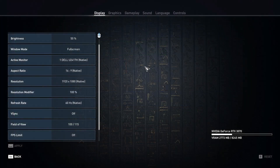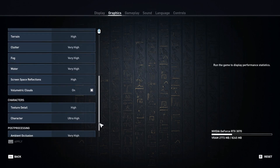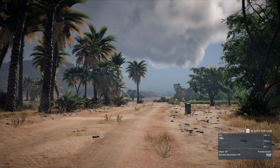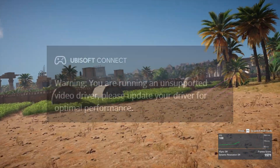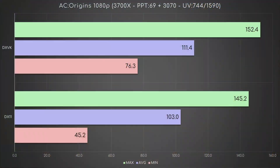Finally, Assassin's Creed Origins, also at maximum settings, but with the Ubisoft Connect overlay disabled. This is because with DXVK, the overlay displays an annoying notification saying 'You are running an unsupported video driver, please update it for optimal performance.' Well, you'll see now which API is actually optimal — spoiler, not DX11. In fact, Vulkan improves FPS on all fronts, but especially on the minimums, which jump from 15 frames below 60 to 15 frames above 60. Unbelievable.